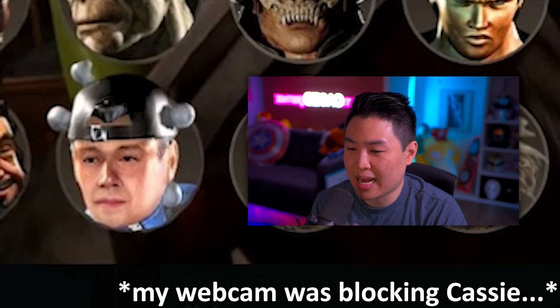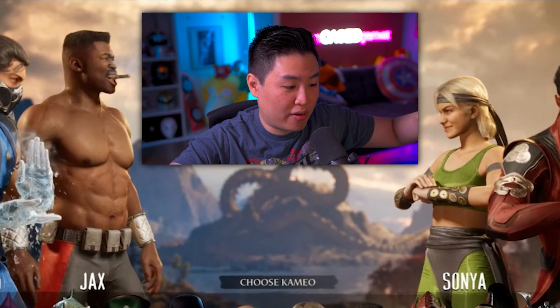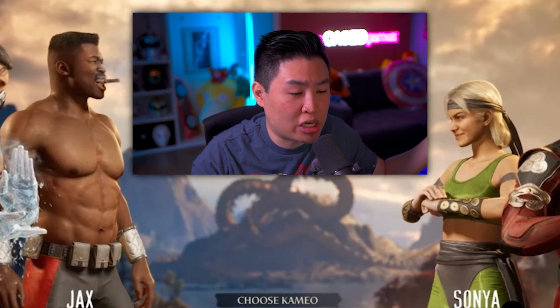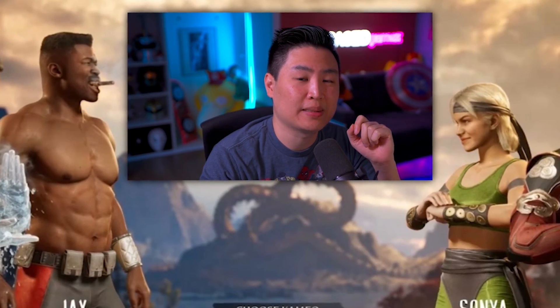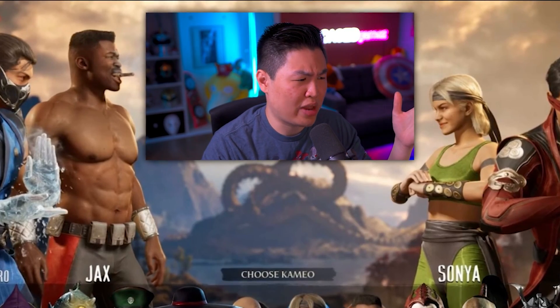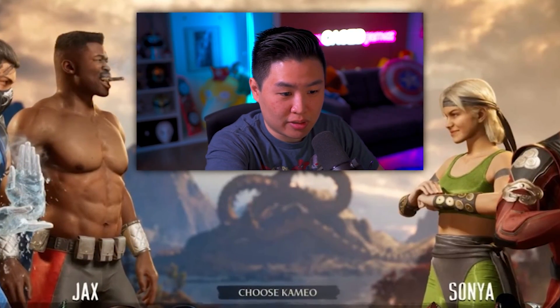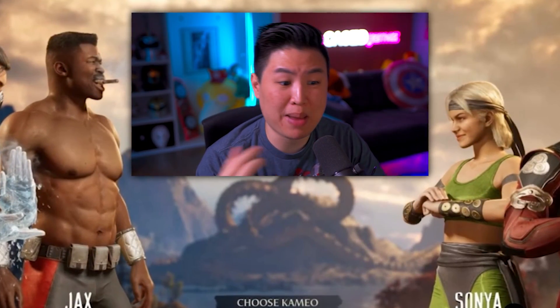Cassie Cage is not in the base roster because Ed Boon said the Kombat Kids haven't been born yet in MK1's story. She won't be at launch — maybe as DLC — but her being a cameo fighter makes a lot of sense. Last is Ferra. In MKX she was paired with Torr as Ferra/Torr, but now just Ferra as a cameo. Or maybe bring back both Ferra and Torr together as a cameo — that'd be pretty sweet.